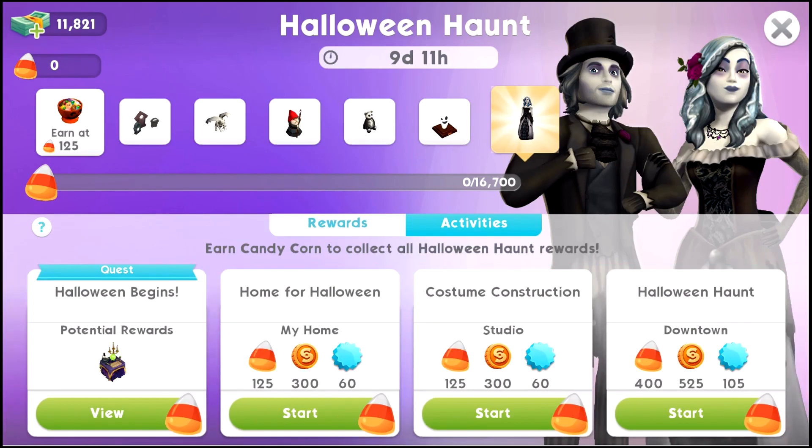What's in the activities? Halloween Begins - the potential rewards look like a table with a scrying orb and candles. And then there's Home for Halloween event, Costume Construction, and Halloween Haunt - those are all quests that you can do.